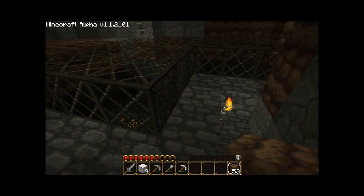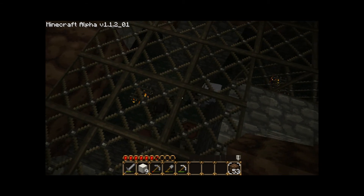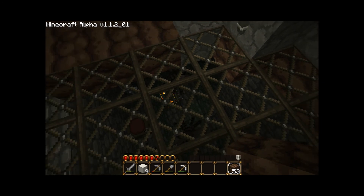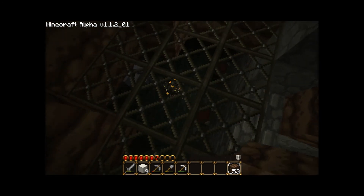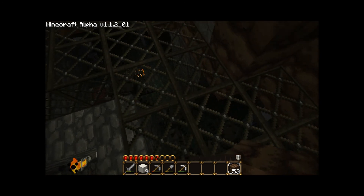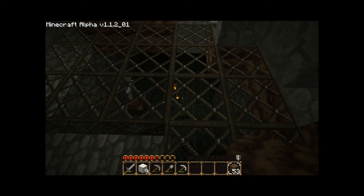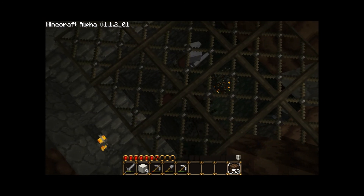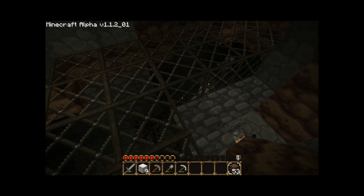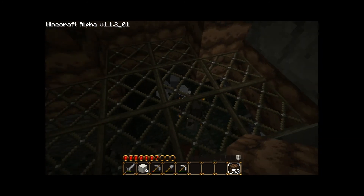Here's the observation level. It's a double dungeon — I believe it's a skeleton spawner on this side and the spider spawner over here, though I could have it backwards. As you can see, it is just a deadly mess down there; they are not very friendly. I'm going to search around — there's one there, one here — I'm going to find the other chests, punch into them, and empty them.